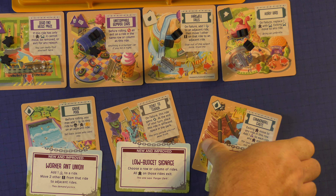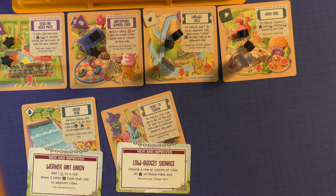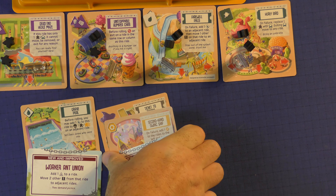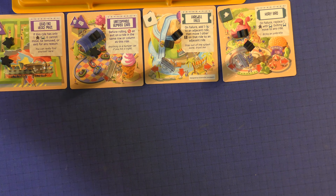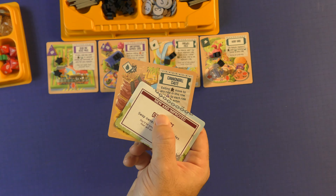Let's say we chose this one right here. We'll take this card, and then at the end of the round you're going to put a new one out for the next player to be able to choose from. These have no cost — we'll set these aside for now because we don't need them, and there's no cost associated with it. You just take whichever one you want to take.